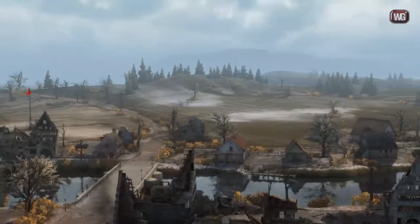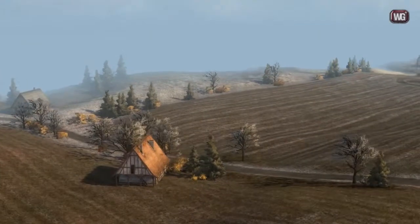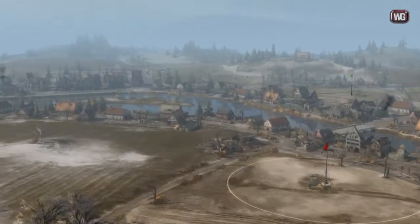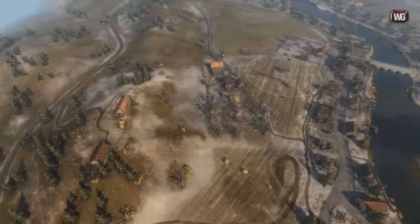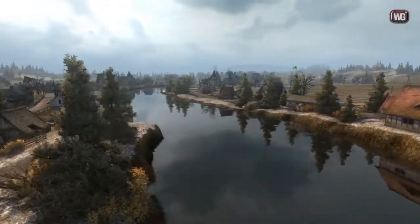Erlenburg has few changes. Some rocks on the mountains and a house in the field were added. The visual outlook of the map was improved — lighting was remade and the landscape has more roots. The map has such a small amount of changes because Erlenburg was changed recently, so there is no need to change it again so soon.